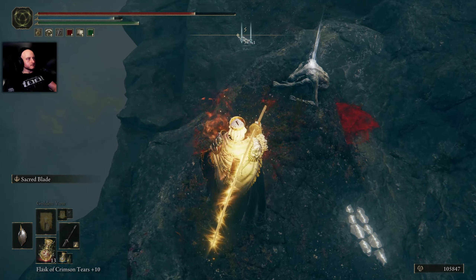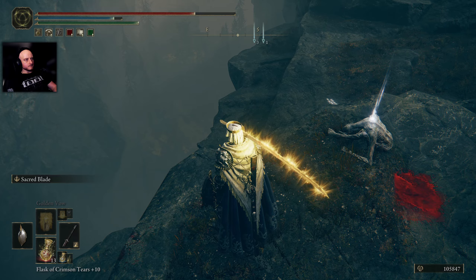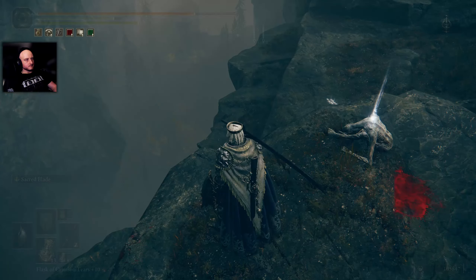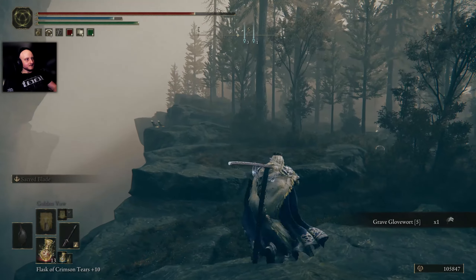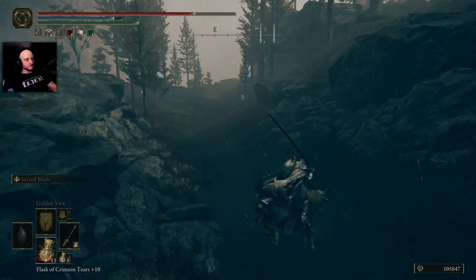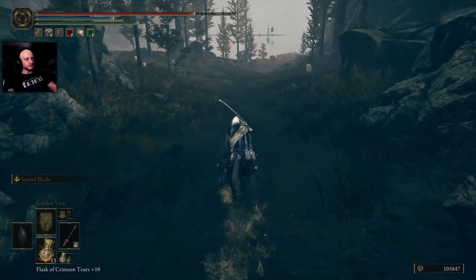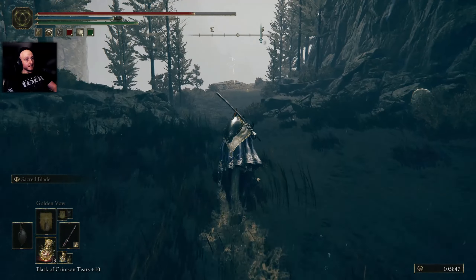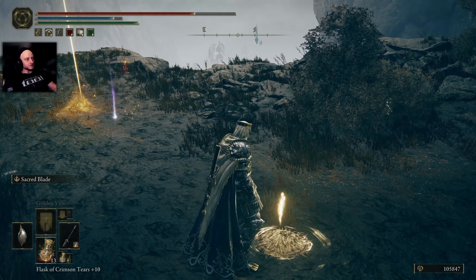There's a path down here, down into the poison. No, I'm good. We're going up to the tower. There's another path here — okay, this is just a small ledge. Oh, there's a cross here, and a grace, and some people. Touch grace.